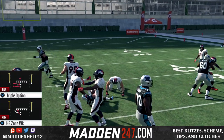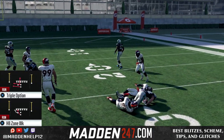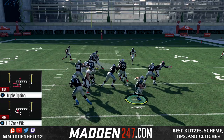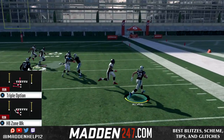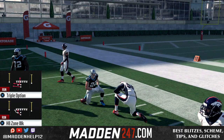The triple option is your run audible, so you would want to come out in the halfback zone weak. The reason we're going to come out in the halfback zone weak out of this formation is because in case they start over-stacking the right side of the ball, we can run the ball to the left and get big yards.